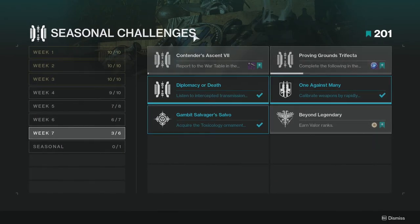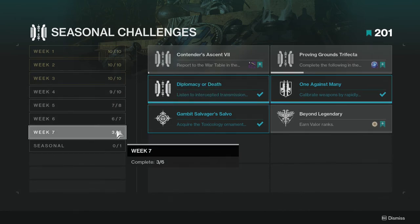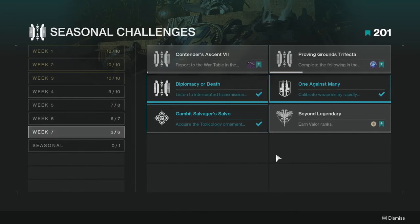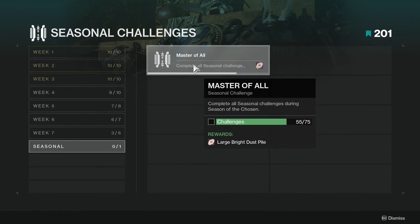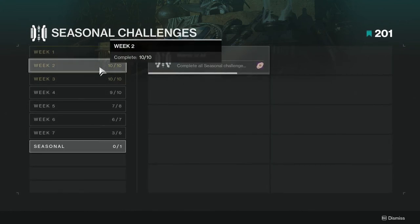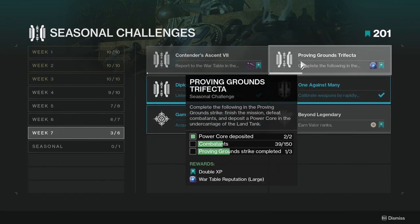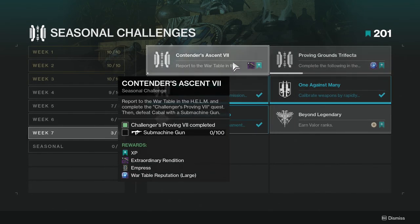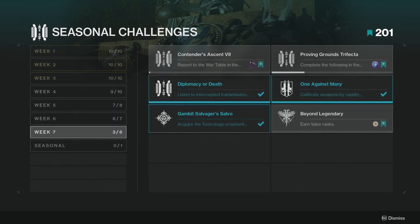Let me know what you guys think about the challenges — I think they're pretty simple, especially since we're losing one again. We went from 10, then 9, then 7, then 6. These aren't hard at all, and if you want the bright dust reward — around 10,000 bright dust — these are definitely worth your time since each challenge can gain you a level. Social media links are in the description below. Thanks for watching and I'll see you guys later.